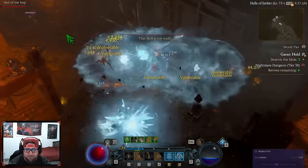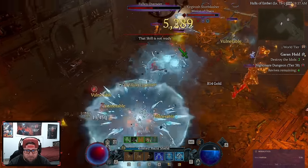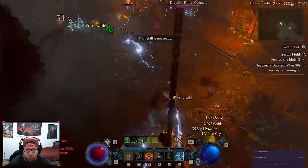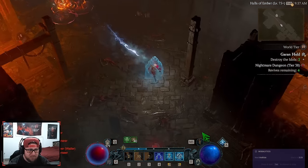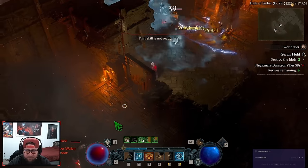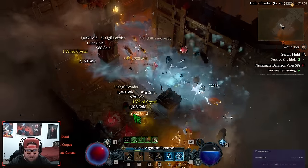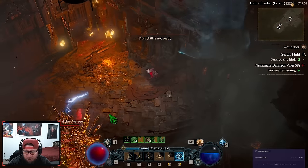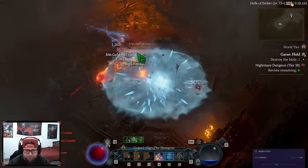We need to find all the idols in the dungeon. The crowd control aspect of this build is really just amazing — it completely changes how you play. One thing the devs really need to fix is how we can seamlessly cast spells, because at times I feel like I'm waiting for a spell to finish casting, particularly Ice Blades. I'm not even going to grab the Artillery Shrine just so you guys can see the true potential of the build without any external buffs.